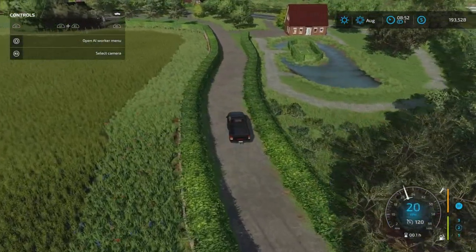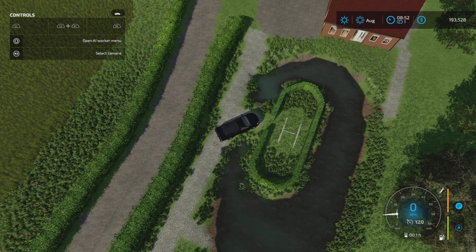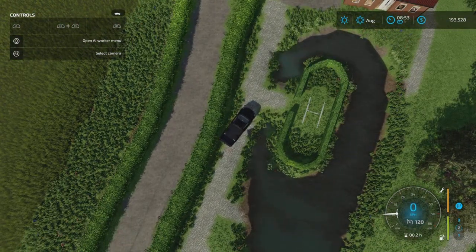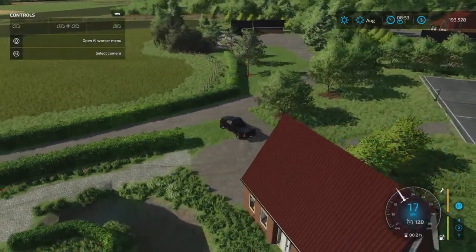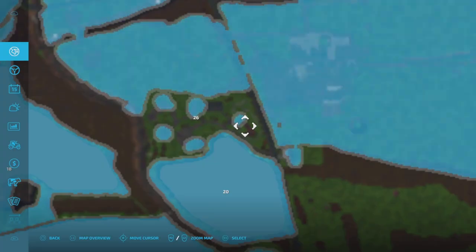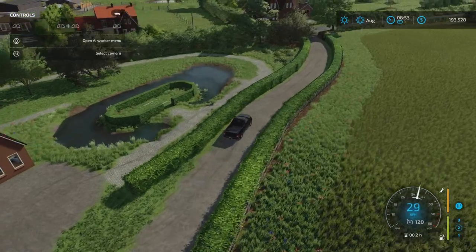This guy here has a really nice garden and everything. Look at this - in the middle of the island there, there's an H. Where I come from and what I work with, that's a helicopter landing space. Maybe it's something different in the UK. This is probably a football player from Blackpool - he's got his own tennis court and everything. Unfortunately it's also a part of the big lot.